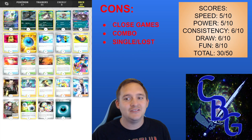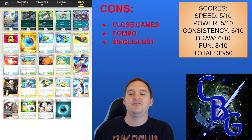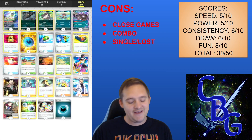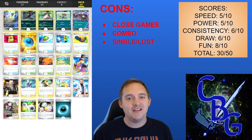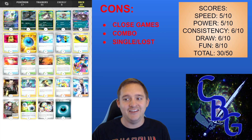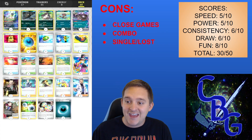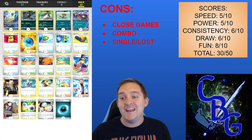Some cons: you're always going to have close games because you rely on Reversal Energy, which gets stressful. Another con is the combo — you have to have a three-piece combo of Clodsire, Raticate, and a stadium in play, and a lot of people are playing Lost Vacuum, which makes that harder. Also, single-prize decks and Lost Box decks will just ramp through this — this deck is not designed to go up against single-prizers. Those are the cons. Let's watch it in action.